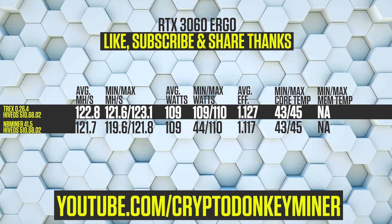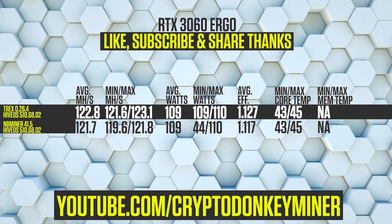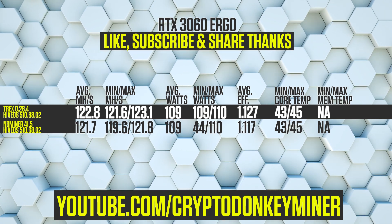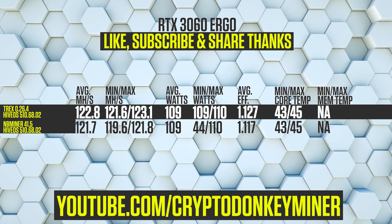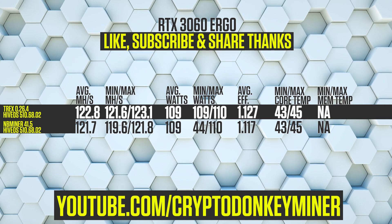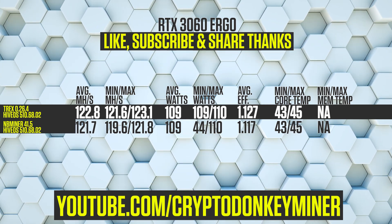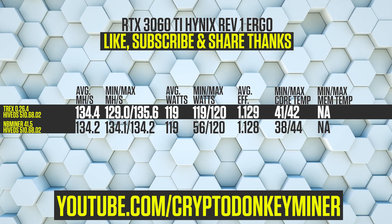Let's have a look at the RTX 3060 mining Ergo. T-Rex Miner is again faster than NB Miner, this time by 1.1 MH/s, netting a total of 122.8 MH/s. The average power consumption is the same at 109 watts. Temperatures are extremely low on both of them, considering that NB Miner was actually tested a couple of months ago and T-Rex Miner is peak summer here in Denmark.